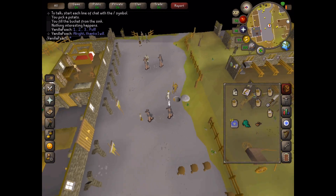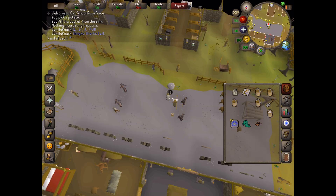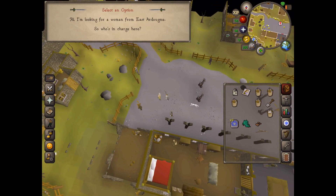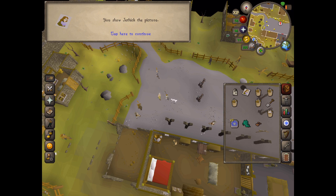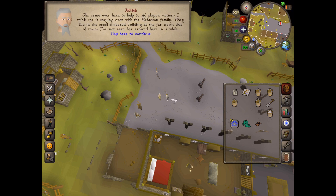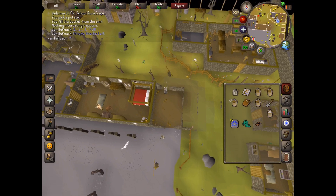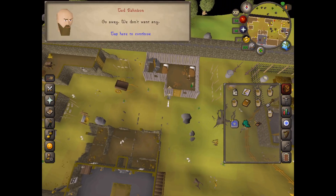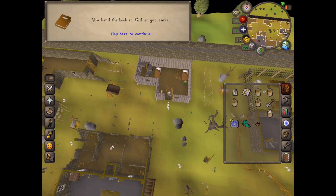Put on the gas mask and climb up the pipe. Now we're in the infected zone — you can see there are people wearing gas masks all around. Now we need to talk to Jithik. Tell him you're looking for a woman from East Ardoyne, and because we already have the picture we can show it to him. Jithik wants us to deliver a book, so run north until you find the house — it's just out the back. Open the door, and since we've got the book he'll let us in.